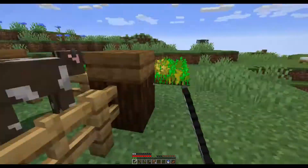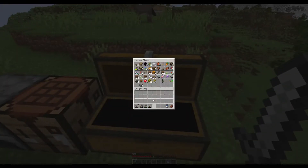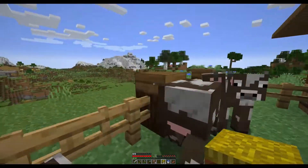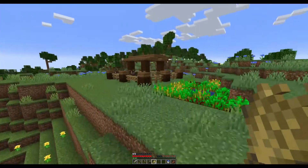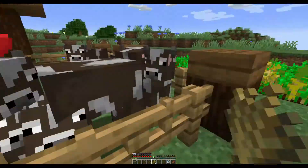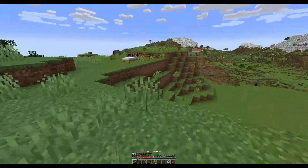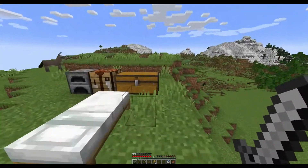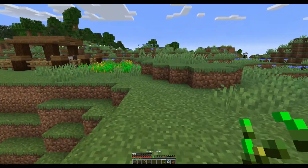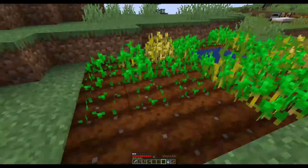Next I want to grab some of the hay bales from the village and put some flooring down. There we go, already looks a bit better. I think I'll breed some of the cows while I still have them, and then I can get some more food once they're fully bred. We have a seat in here — I'll place that with my farm, which is actually the next thing I wanted to focus on.